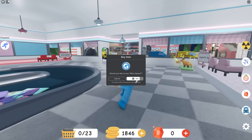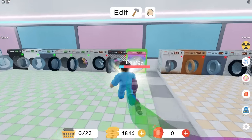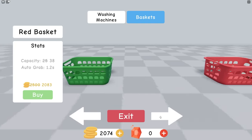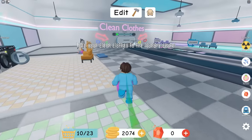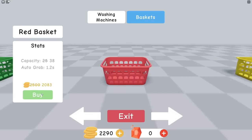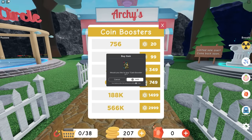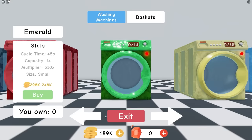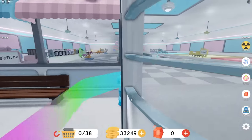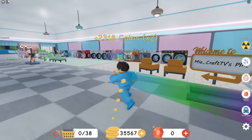I can sprint and just go insanely faster. I need to take all these clean laundries over here. I think it's time to invest into another bigger basket. All my machines are going. I need to get this 2,000 coin basket — it gives me a 38 basket size. We're going to take these to the chute right here, and I got 216 coins. Now let's get this $2,000 worth of basket.